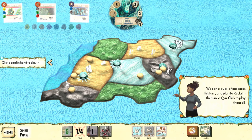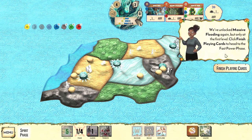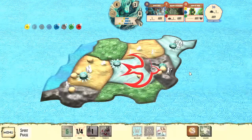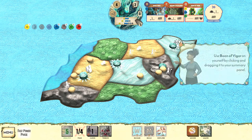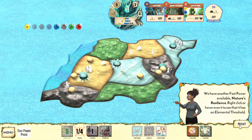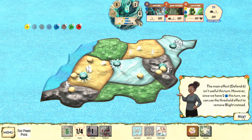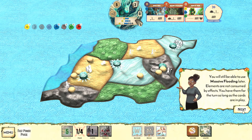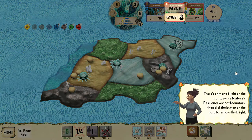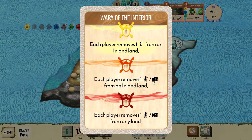We take the third growth option: add a presence and gain a power card. The new card has a defend power and, with two blues, can also remove one blight. We replace the presence destroyed last turn — energy level stays the same — and play all three cards, unlocking Massive Flooding again at the first level. We give ourselves another energy with Boon of Vigor, and Nature's Resilience is our new pick-up. Its main effect is Defend Six, and with two blues it can also remove a blight. We'll use it to remove the last blight on the island.